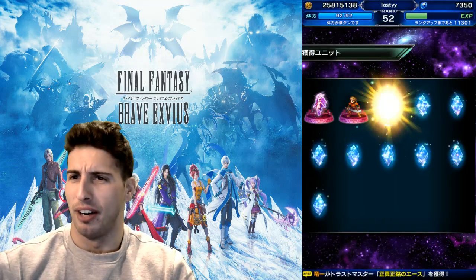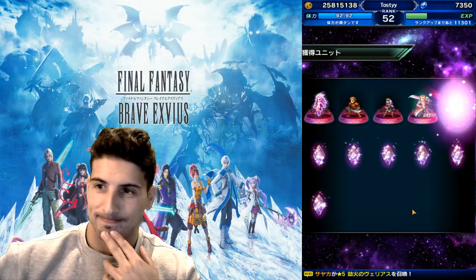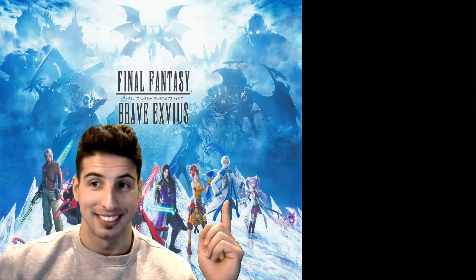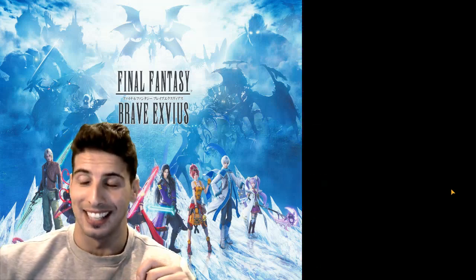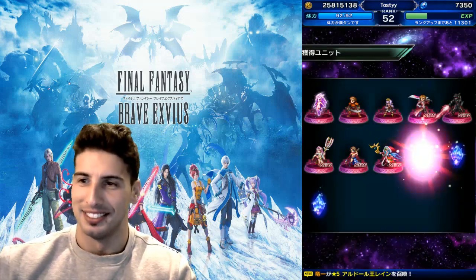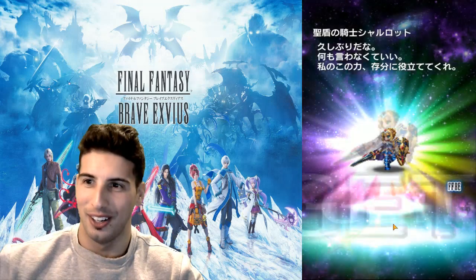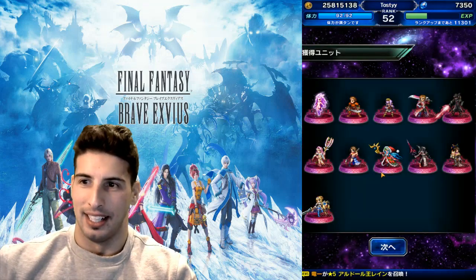Oh baby, this is beautiful! All right, starting really badly — Crimson. I'll take that. My first heal on the JP version — CG Tidus, Citra, and we get CG Tidus! The new Yuna, which is actually really really nice, and I'll gladly take that, thank you very much game. Santa Roselia — are you serious? Really? Aranea — come on, give me CG Warrior of Light. Not Lulu — no.